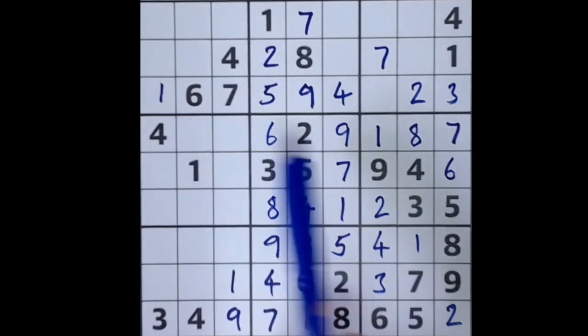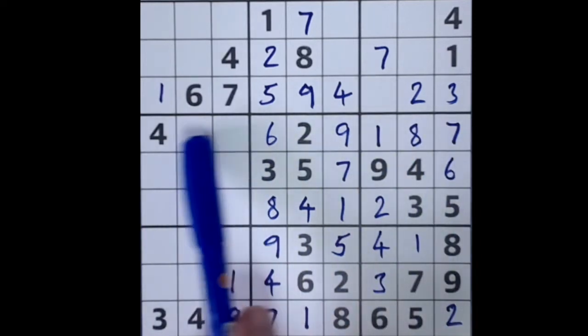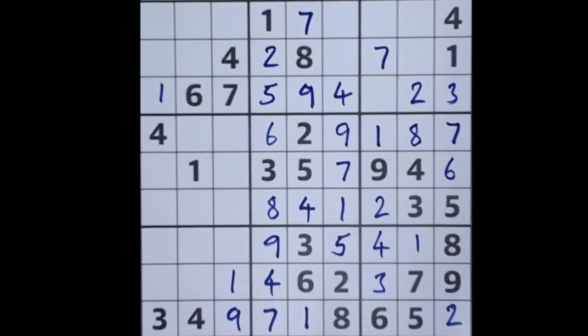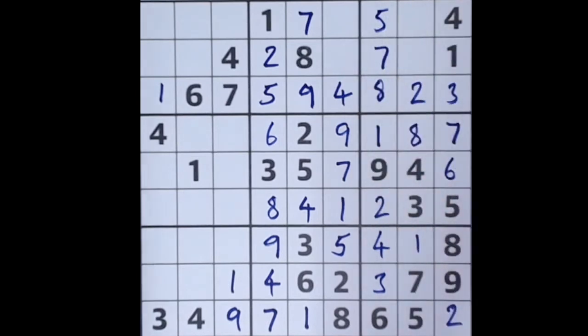We still have this three and five — I mentioned at the beginning the three-five, three-five. We've now put in all the other numbers except for the three and five; we still don't know which is which, but three and five go in those two squares — quite weird. Now there's only one number missing from this row, so we look for that: the missing number is in fact an eight. Now there's only one number missing from this column — that's a five, so we place that. Now we have six and nine missing from here but can't do anything about those just yet.